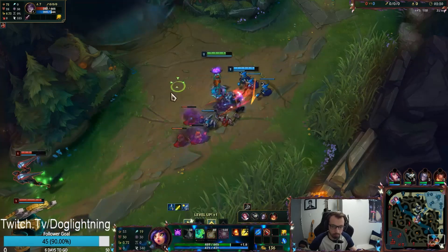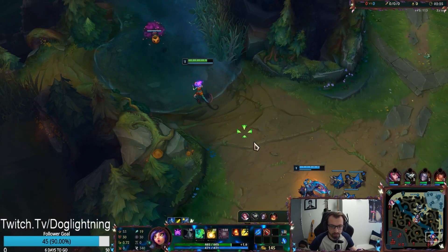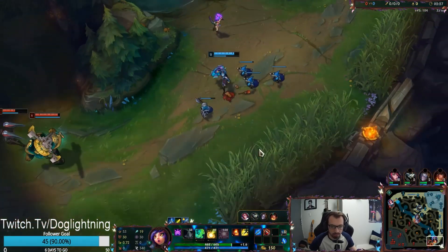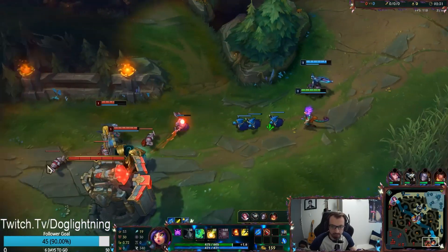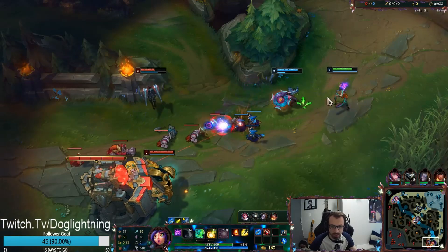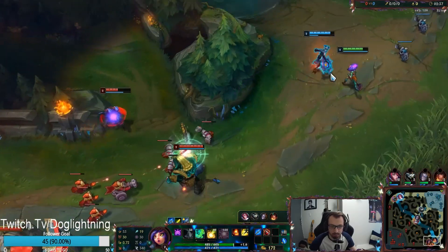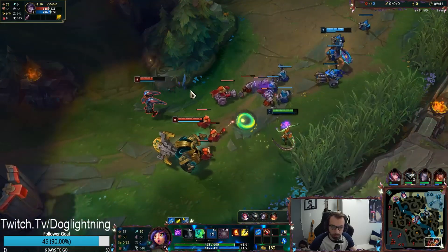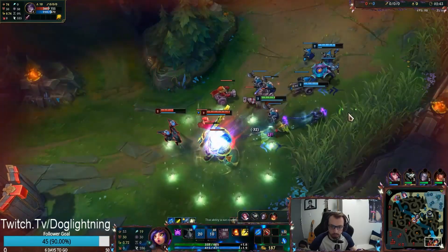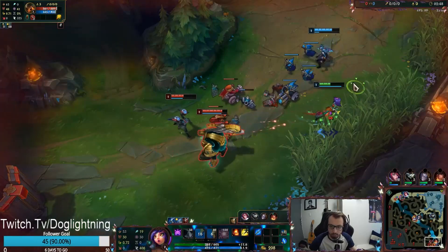In this matchup you're going to get priority level one for sure, so make sure you grab this ward as you're pushing up so you don't get ganked. Auto attack the ADC whenever possible with your passive. If you're facing a long-range ADC like Caitlyn or Draven, don't get harassed too much when going for autos — it's fine to throw harass on the support instead, but always prioritize the ADC.